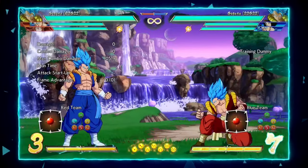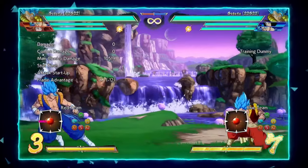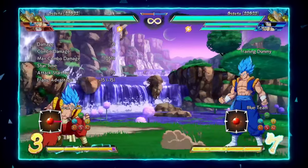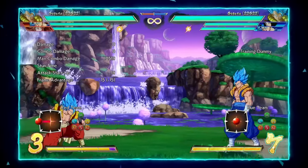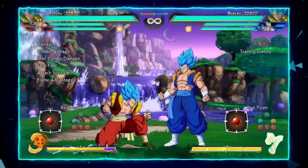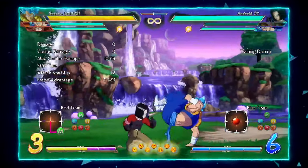Now for his weaknesses — I'll address his two glaring issues: his frame data and his lack of safe neutral presence. Many of Gogeta's buttons are very committal, such as 2M, 5M, and j.H, which makes swinging with these buttons in neutral very risky. Through the use of assists like Vegeto and Android 17, that risk is mitigated. Even on block, guard canceling into Vegeto's assist is usually a good option when he goes deep into his strings, but when you play Android 17 this is a death sentence — it is very hard to cancel into 2H in that situation.